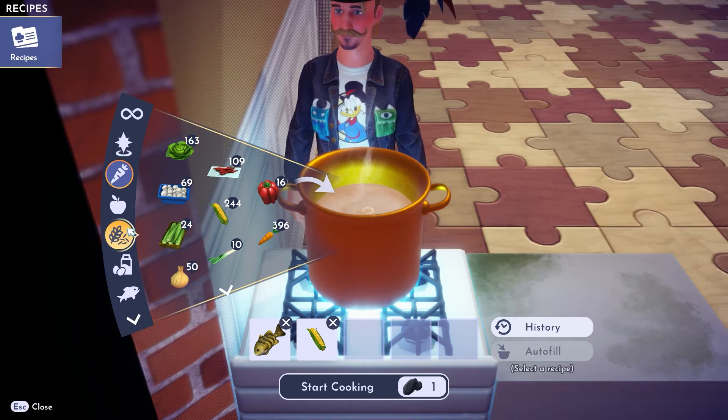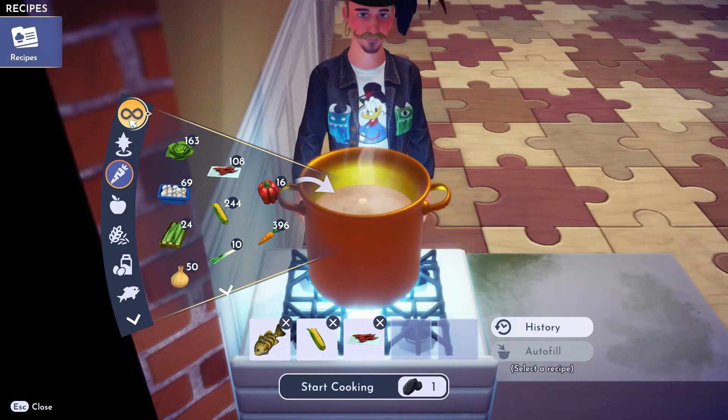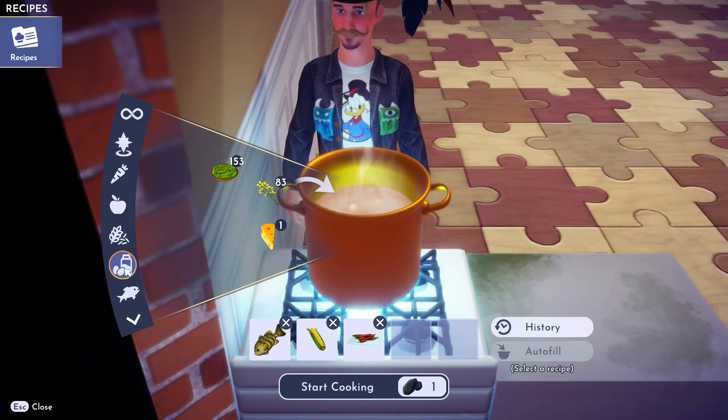After you cook the recipe for the first time, it will be added to your recipe book. That's how easily you can unlock any recipe in Dreamlight Valley. Thank you guys for watching — have a good day!